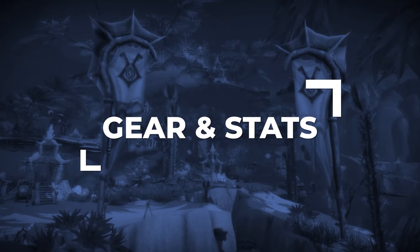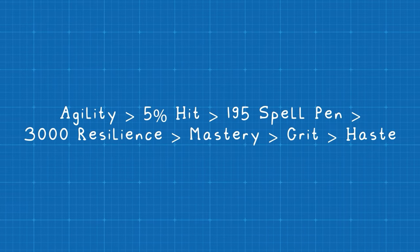Next up, let's go over your best in-slot gear for Season 9. First, let's cover stat priority. You're going to want as much agility as possible, which you'll naturally acquire through your gear. After that, your highest priority is hitting the 5% hit cap — this ensures your abilities don't miss, because nothing is more frustrating than your killing blow totally missing the target. You're then going to need 195 spell penetration to ensure your spells don't miss, which is necessary to land clones. Then you'll want at least 3,000 resilience to help you survive enemy kill attempts.